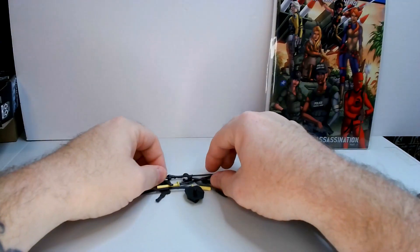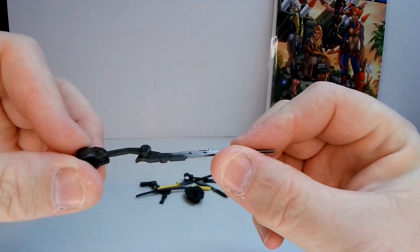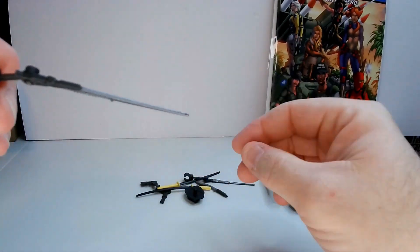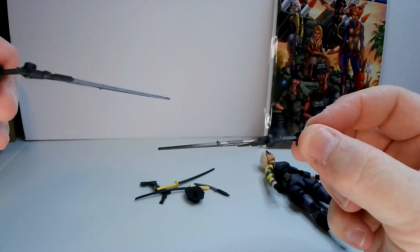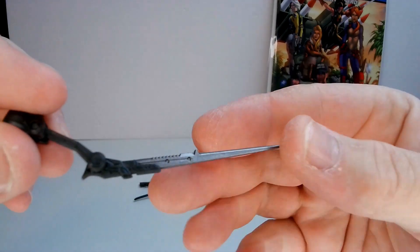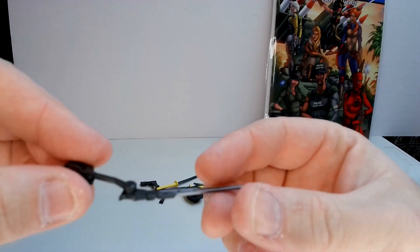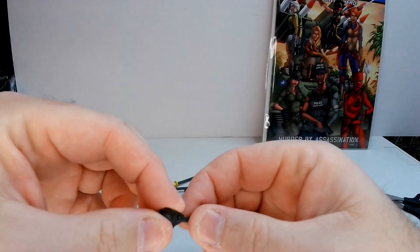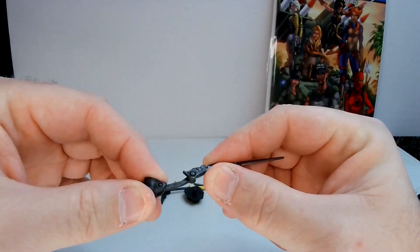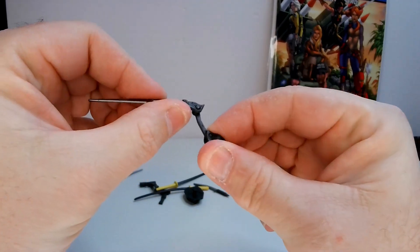She comes with a lot of stuff. These Mantis blades are what I've been wanting to see. They are articulated and they look very nice — both are straight. They've got some nice little detail in them, a serrated edge, and two points of articulation. I'll wait till I get them on her, but I like these better than I thought I would.